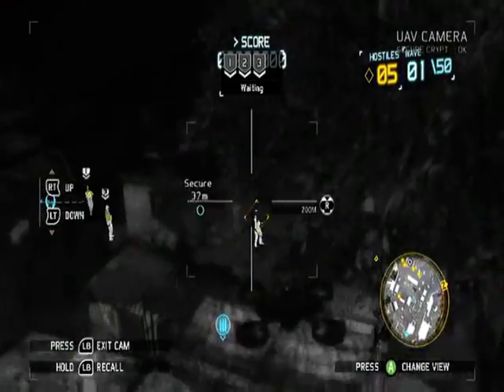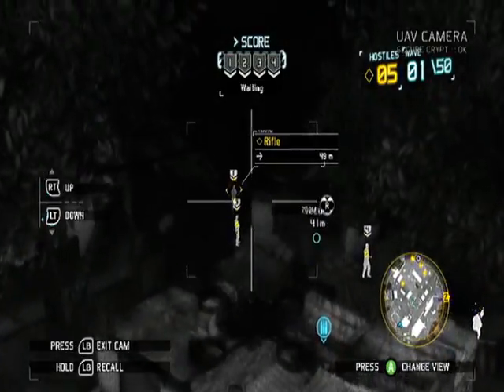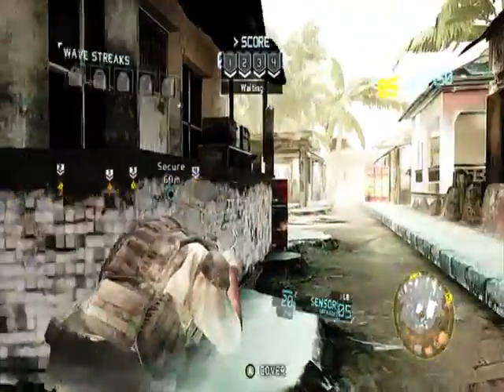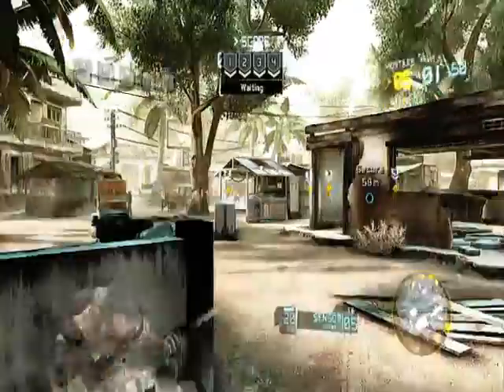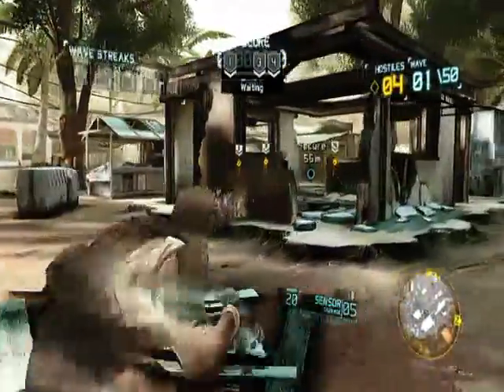Chuck your drone up, fly it around. I think there's about five or six blokes — spot them all, that tags them all for you. Bring it back, back into your camo. Snake up the side, just going up there, spots one there — bosh, dead.